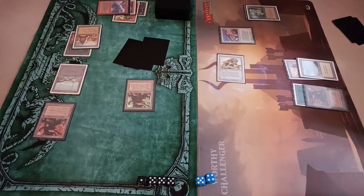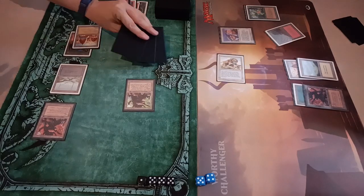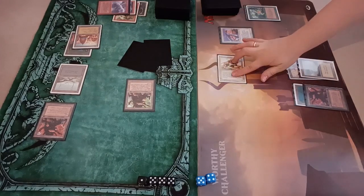Now my wife uses Land Tax because she doesn't have so many cards — maybe she needs lands. She finds a Mountain. I have three cards and need one Land Tax too. So it's Mountain, Plains... and that's all. Two cards — don't discard at end of turn.